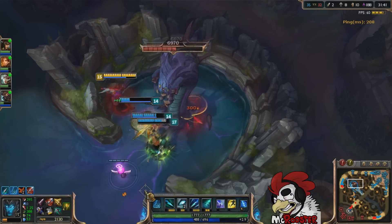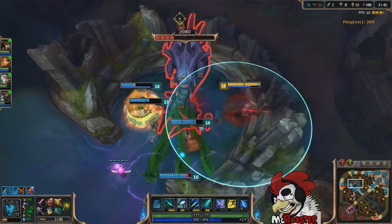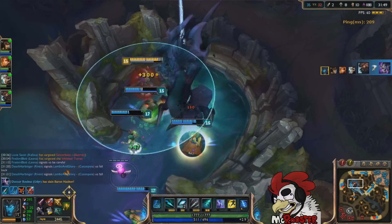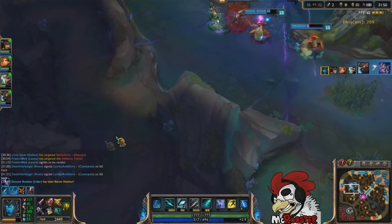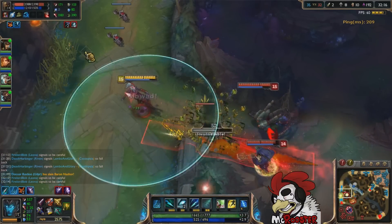As you can see in the top right hand corner, I've got about 210 ping, and using the normal way, like you use your auto attack and then you right click, that was really hard for me, particularly if you've got high ping or for whatever other reason. I found out another way.